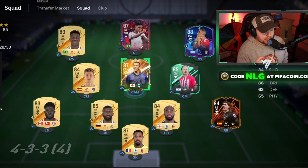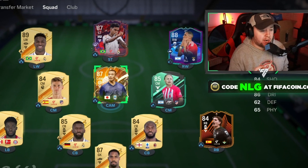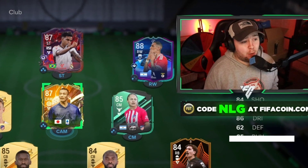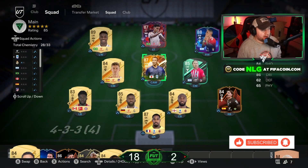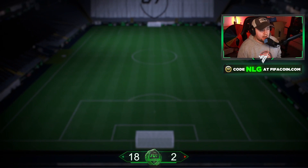4-3-3-4 tactics are not something I normally use, but this one actually works quite well. I know we struggle with using just one striker, but in this formation the wingers help out massively in terms of attack, and also defensively when you're getting counter-attacked. Here's my team for anyone who wants to see it, but we're going to get straight into the custom tactics.